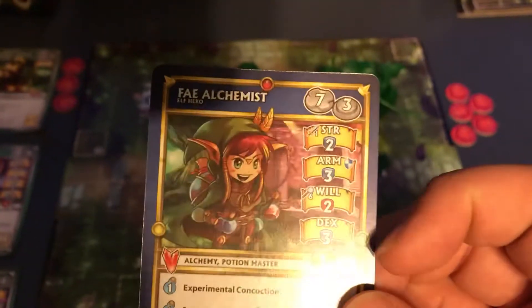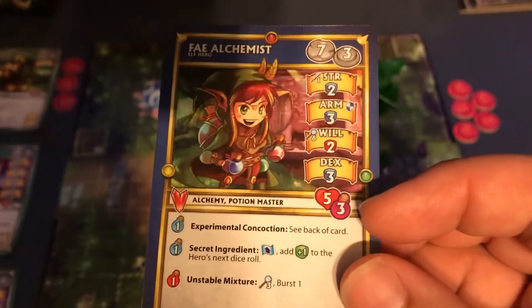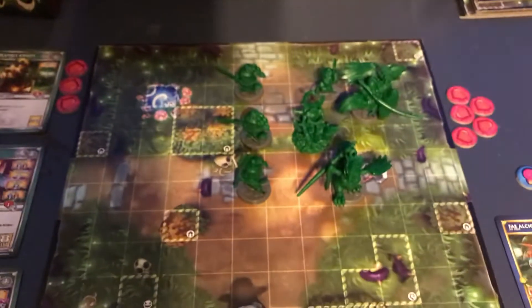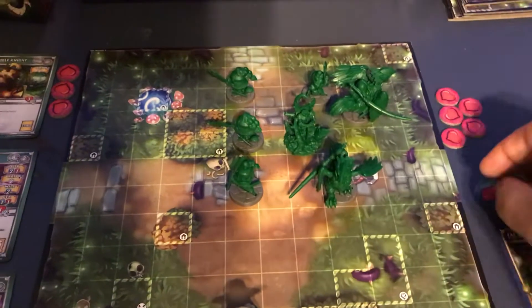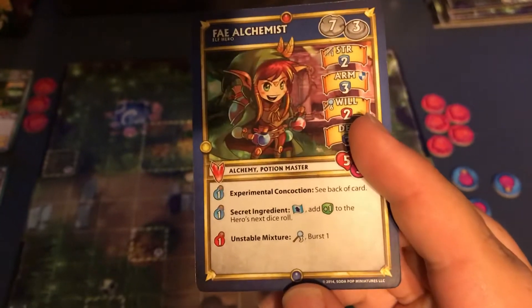Everything is basically the same on the other three cards, except we have one more movement and we have two more potions that we get at the beginning. We should be able to do all her stuff on one turn this time.